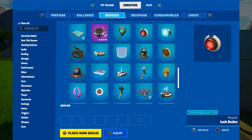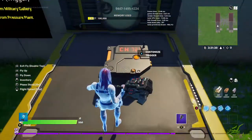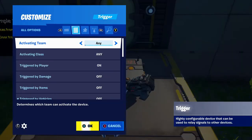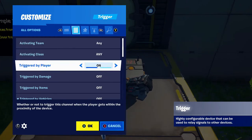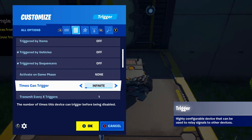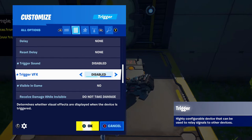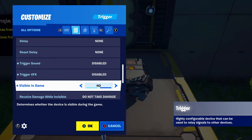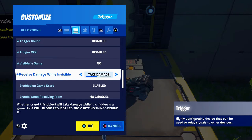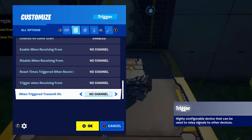Now to make this door one-way we're going to need the trigger device. For the trigger settings: activating team any, triggered by player has to be on, activate on game phase none, times can trigger infinite, no delay, no sound or VFX. Visible in game needs to be no, and receive damage while invisible has to be on take damage. Also enable at game start, and when triggered transmit on channel 1.